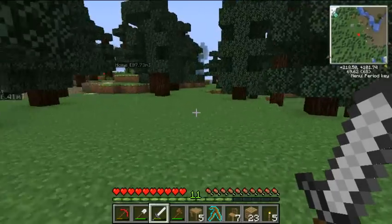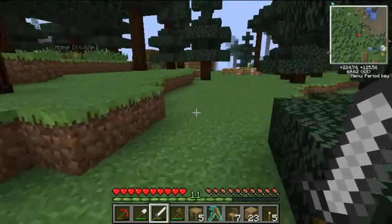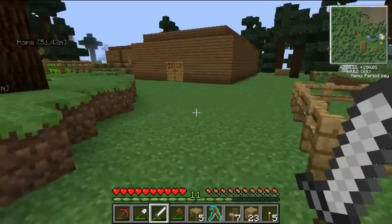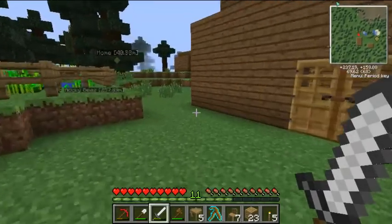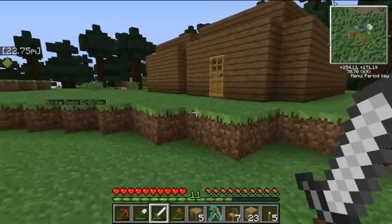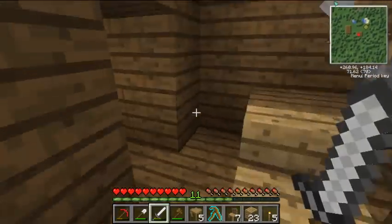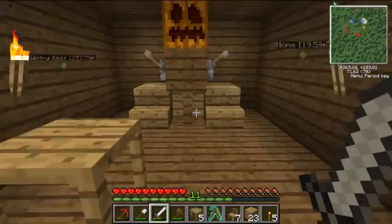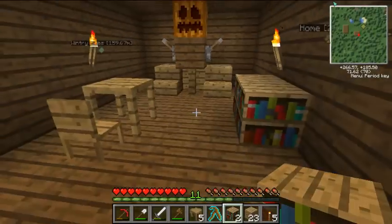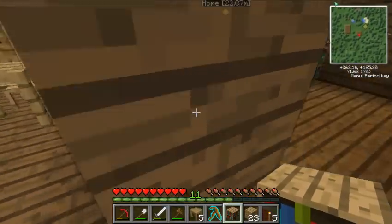We also need a principal's office — I forgot about that, but we'll get to that soon. I might make a little bit of a clock or something for the principal's office, just to make it stand out from a teacher's classroom. I'll put the teacher figure behind the table rather than at the front of the class. A couple of bookcases there, a couple of bookcases there — Bob's your uncle.